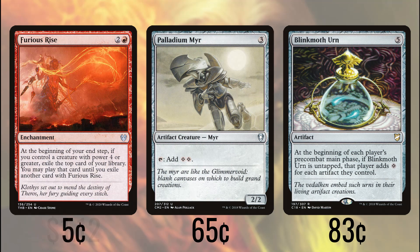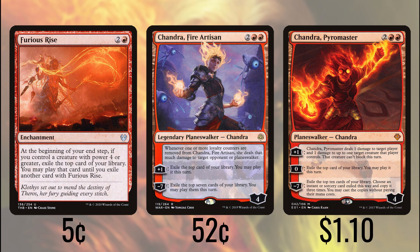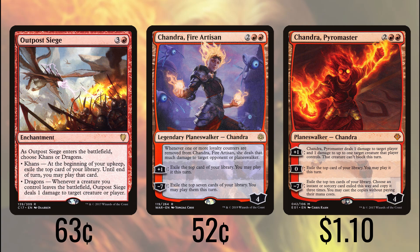Our draw starts with Furious Rise, which, so long as we have a creature with power 4 or greater — which is going to be almost any creature in the deck — exiles us a card at our end step, and we have until the next end step to play that card. Chandra, Fire Artisan and Chandra, Pyromaster both let us exile a card and play it until end of turn. Outpost Siege is similar, giving us one of these exile-based card draws during our upkeep and giving us until end of turn to play it.